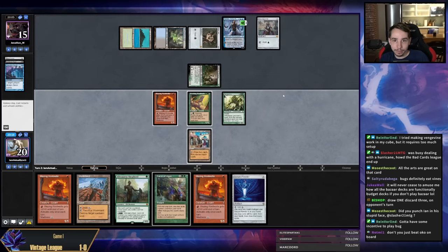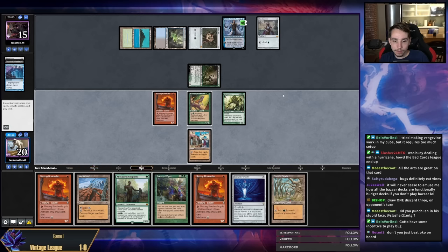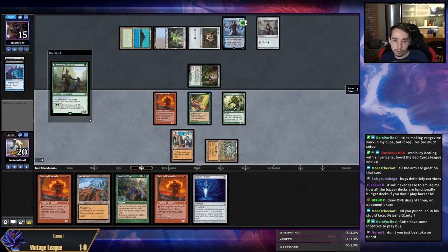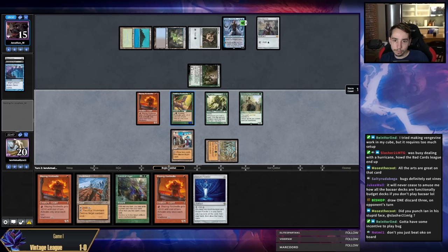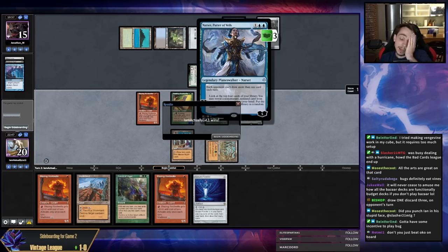I think I want to hold everything. I'm just going to play my Allosaurus Shepherd and then pump my Root Walla, hit them for five, and then Narset. They're just off it — I can't see what I'm going to draw because there's a Narset in play.